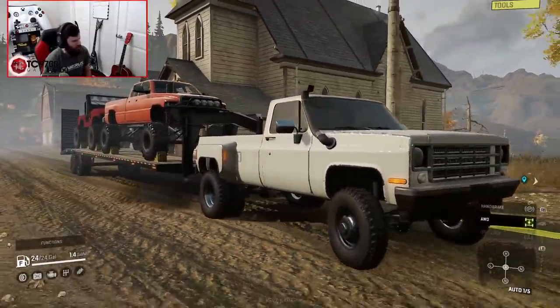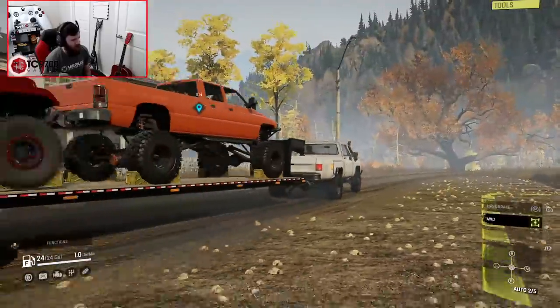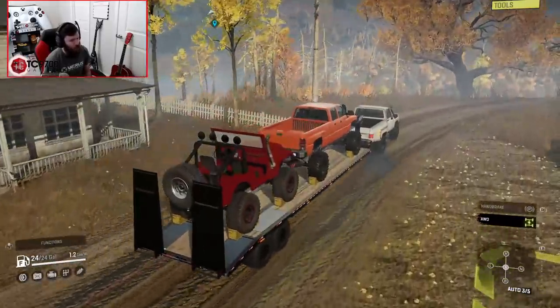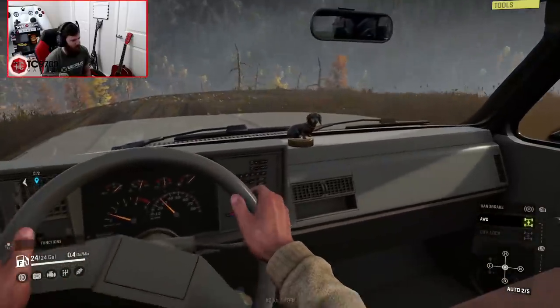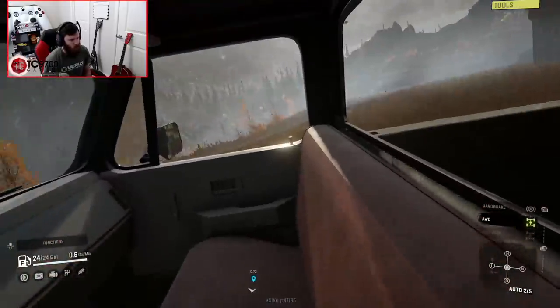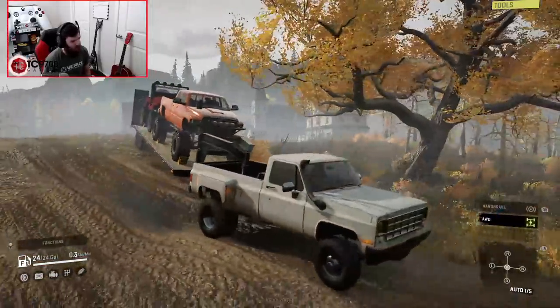It's all in on the full-size front and all in on the Jeep-size front. I'm digging it. We got beans on the dash and the tow rig — we are good to go. Just checking for traffic. Not really, but it's a roleplay so we got to do it.